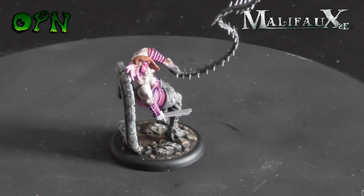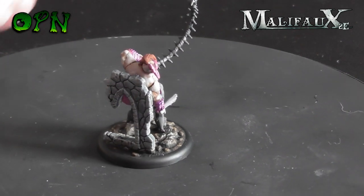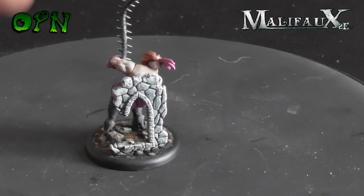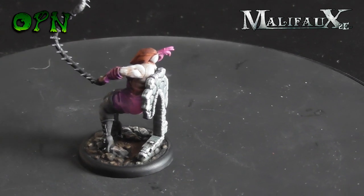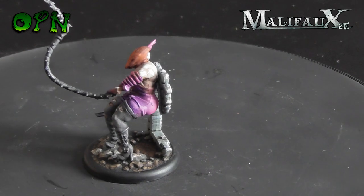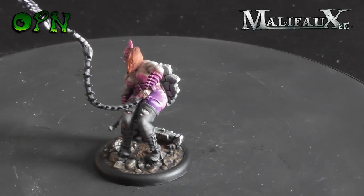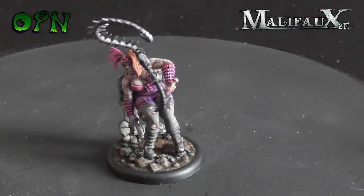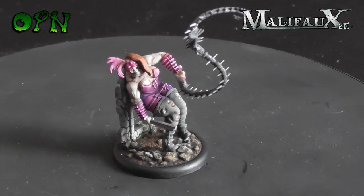This is Lady Sybele, and I did struggle somewhat with the whip — to be honest, it's supposed to go underneath her feet I think, and I think I modelled it the wrong way round. But it's turned out pretty cool actually as it goes. She's got a really cool attack ability where, if you take an upgrade, she can almost one-shot kill pretty much most miniatures in the game — very very cool miniature.